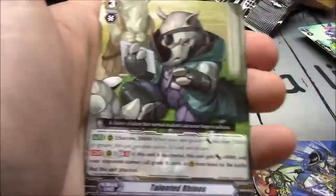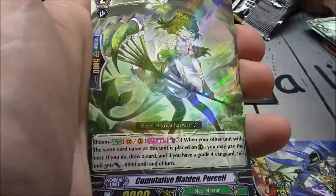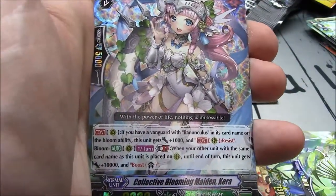Daphne, Animal Clip Lesser, Talented Rhinos, Machining Killer Ants, Xerthia Musketeer Umbra, Cumulative Maiden Purcell, and Collective Bloom Maiden Chara — second copy of Chara.